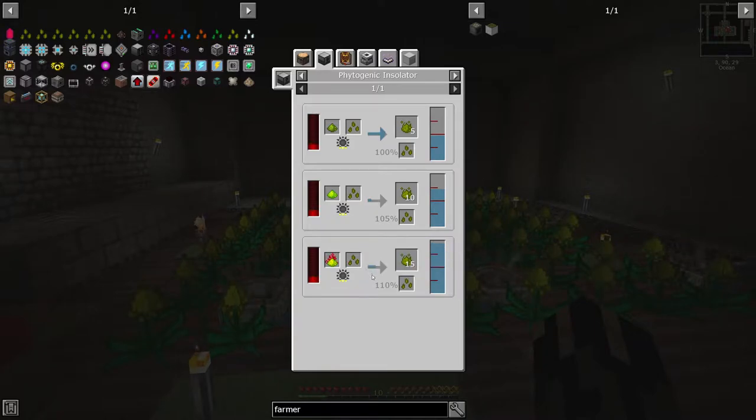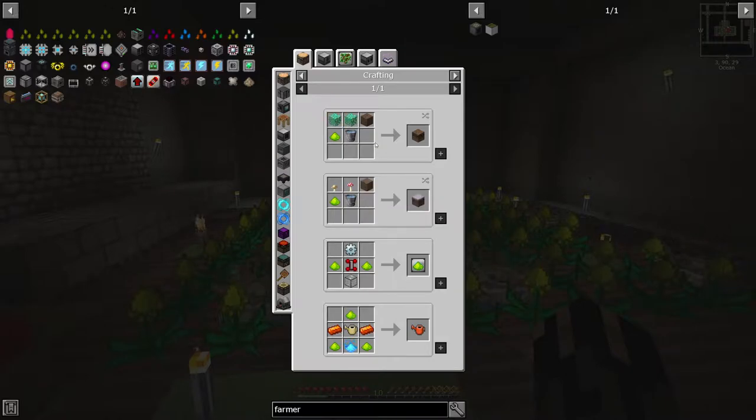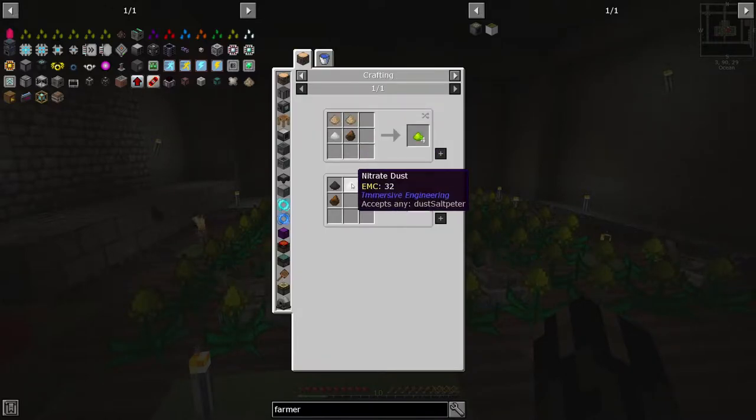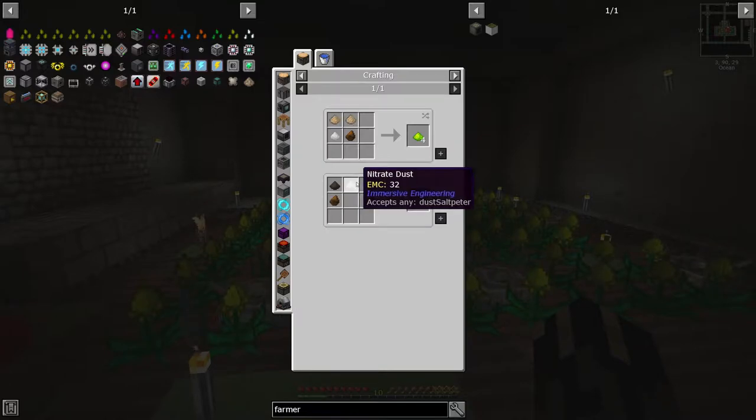I think that's a really good way of doing it. In order to get this Flux Phytogro, though, that's a little bit of a process. We have to get an energetic infuser — we would put the Rich Phytogro in to give us the Flux Phytogro to feed the other machine. In order to get the Rich Phytogro, we're going to have to get nitre, Rich Slag, and Pulverized Charcoal, which are pretty easy to do because we can do chickens.